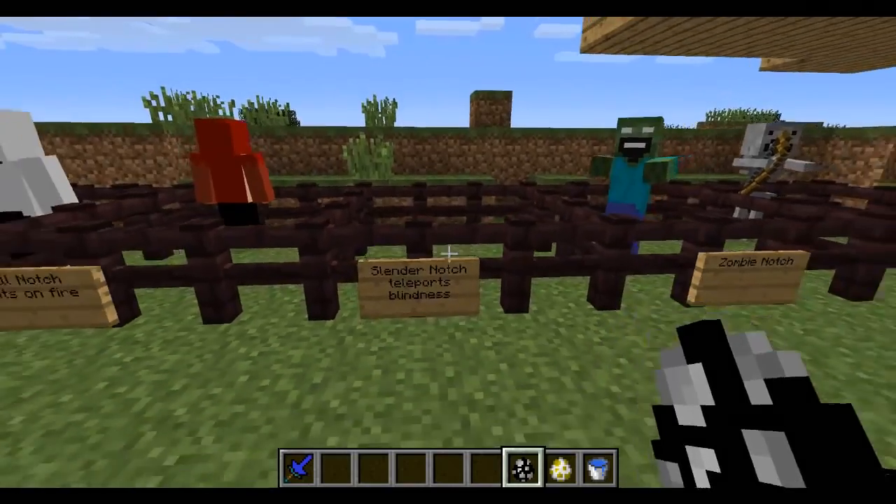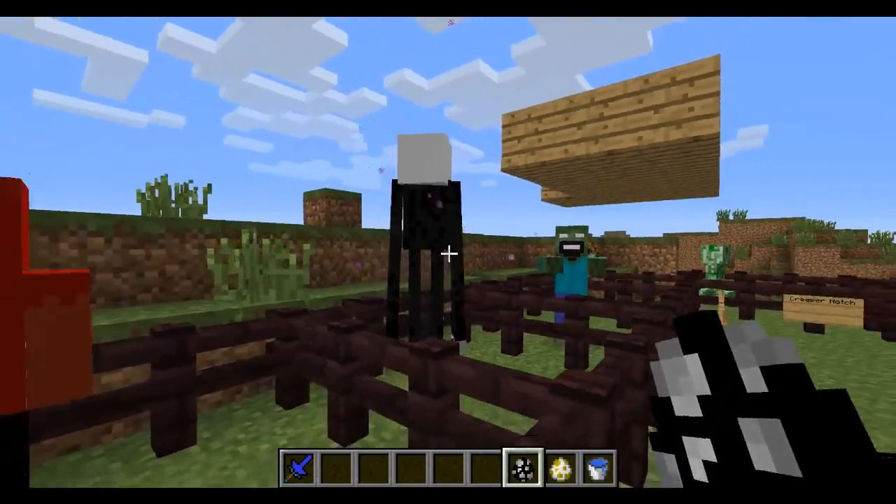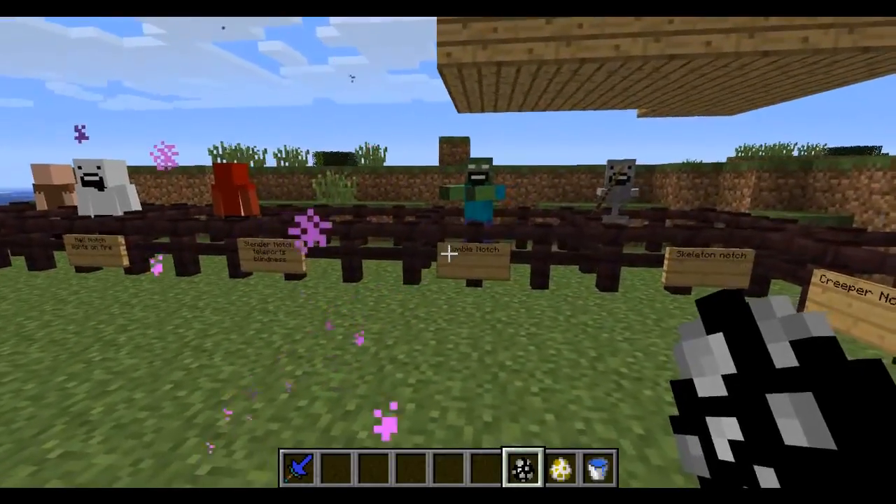There is also slender Notch - he teleports away and gives you a blindness effect. I'm gonna spawn him in and try to get you a good look at him. There he is. See that dude? That's awesome.